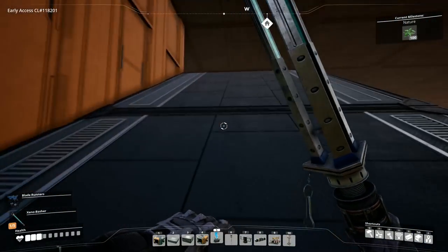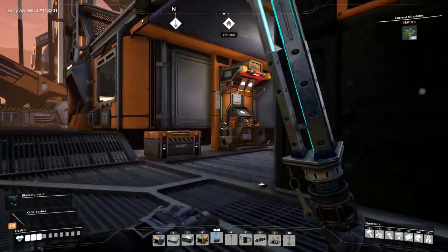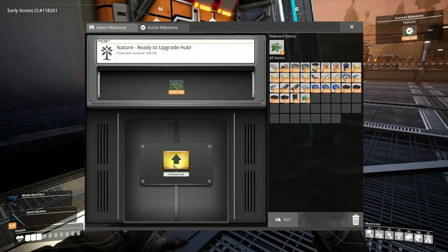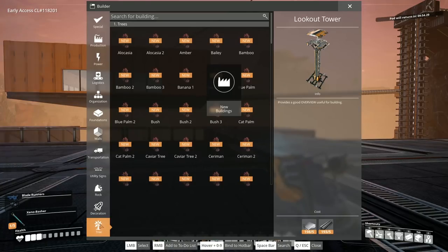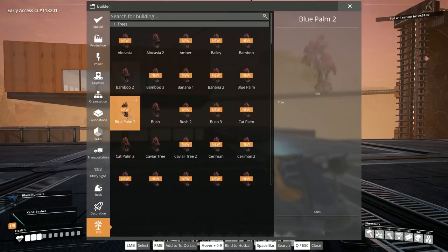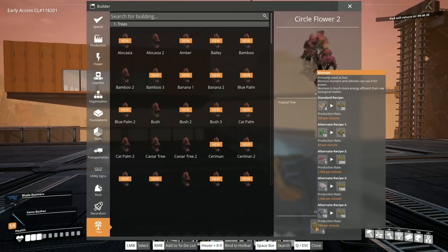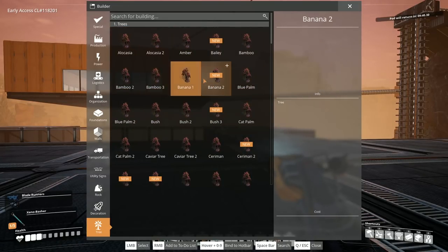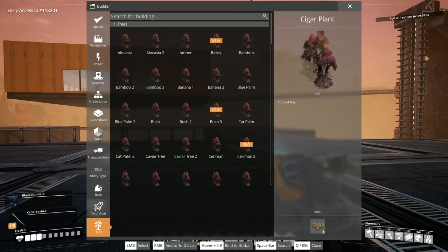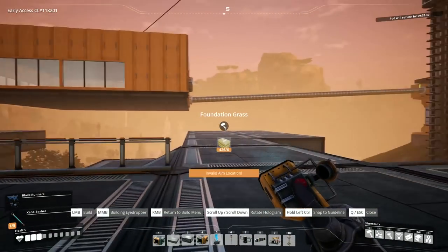We need to go vertical a little bit more - that'll really help with allowing us to do some networking below. I'm excited for this upgrade hub. Nature! There's a tree right there. We have different trees and it costs limestone and biomass. I've turned all my biomass into bio-logs - great. We also have grass foundations - let's see what those look like.